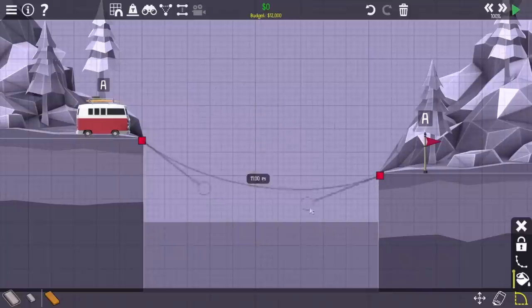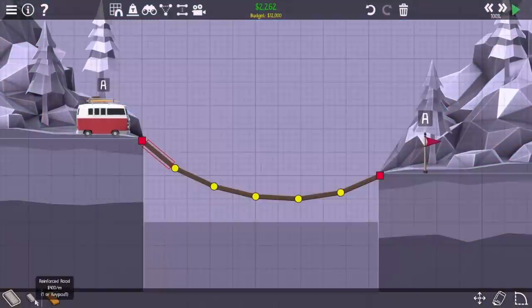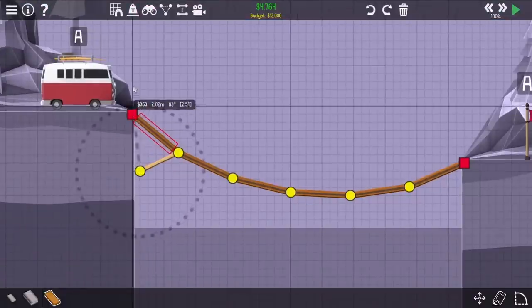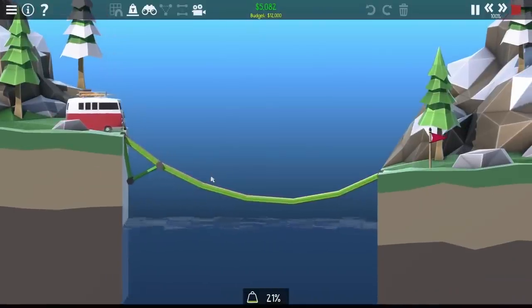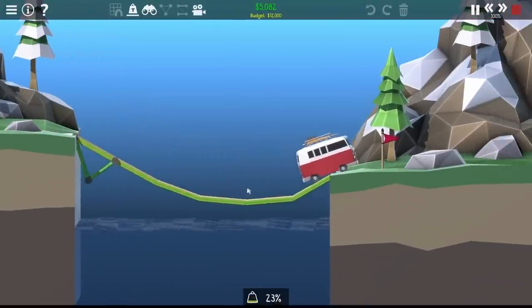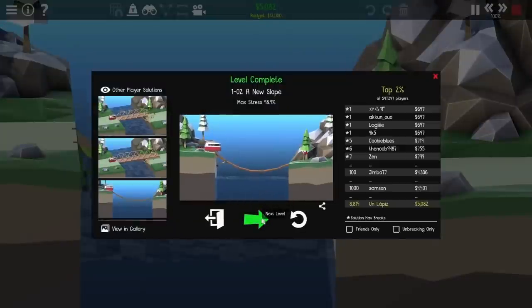They won't all be this easy though. Level 2 has some interesting challenges — the van is a little bit too heavy for the road to take that impact, and I knew I was going to need to do something else. I had an idea to just use two extra wood pieces to support the very first road. By doing this, the van was able to easily get on it and not immediately break the bridge. This was just enough to get it over to the other side, and that beats that level.